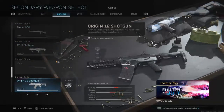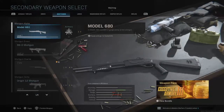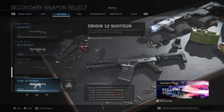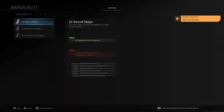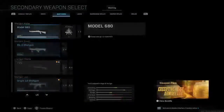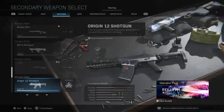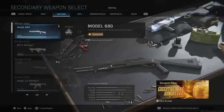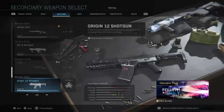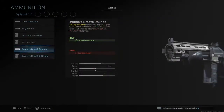Now it's between the Origin 12 Shotgun and the Model 680. For me, the 680 is better overall, but when it comes to damage, the Origin is competitive. The Model 680 has much better damage in ordinary shots — more damage per shot.